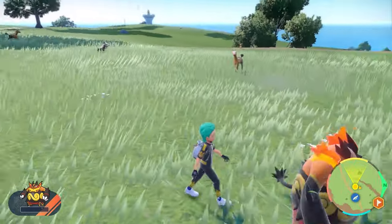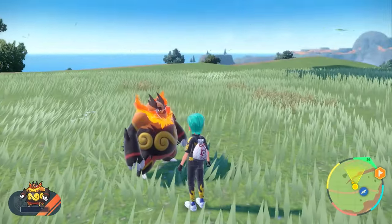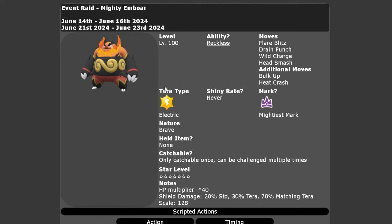We can cover all of the details of this raid over on Serebii. Running from the 21st of June until the 23rd, we're going to see the Embo return in Pokemon Scarlet and Violet. It is going to have its Electric Terror typing, level 100. It will have its Reckless ability, and the moves it will have are Flare Blitz, Drain Punch, Wild Charge, and Head Smash. Bulk Up and Heat Crash are its additional moves.